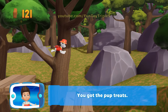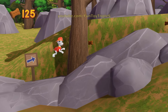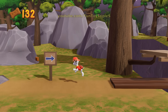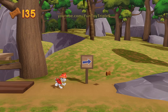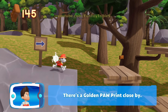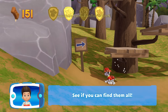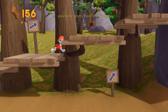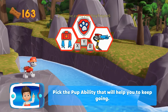You got the pup treats! Find all the pup treats that you can. There's a golden paw print close by. A golden paw print — you've got it. See if you can find them all. You've got the pup treats. Pick the pup ability that will help you.